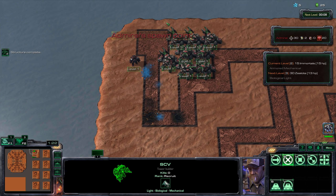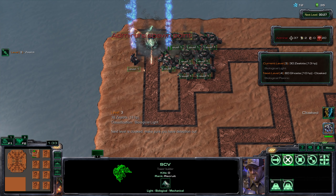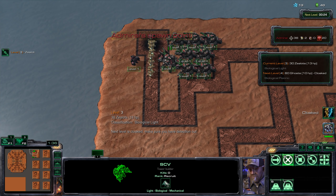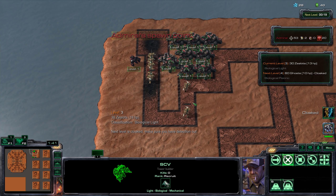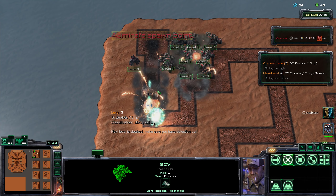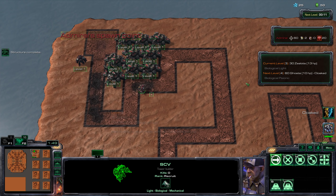Pretty much you want to fit as many siege tanks into the top left as you possibly can, because the spawn point has a built-in movement speed slow. So any splash tower that you put right here is more effective - instead of hitting 2 units you're hitting 5, because they all spawn right on top of each other and they're slowed down significantly.